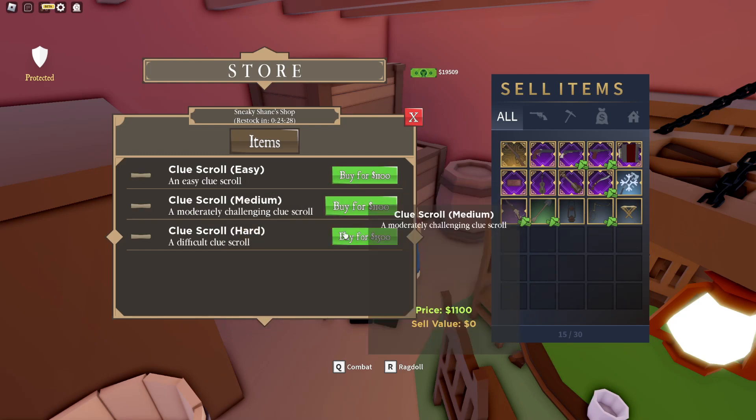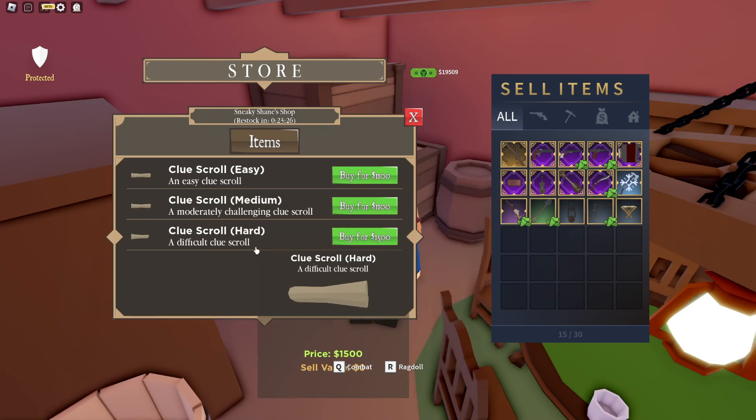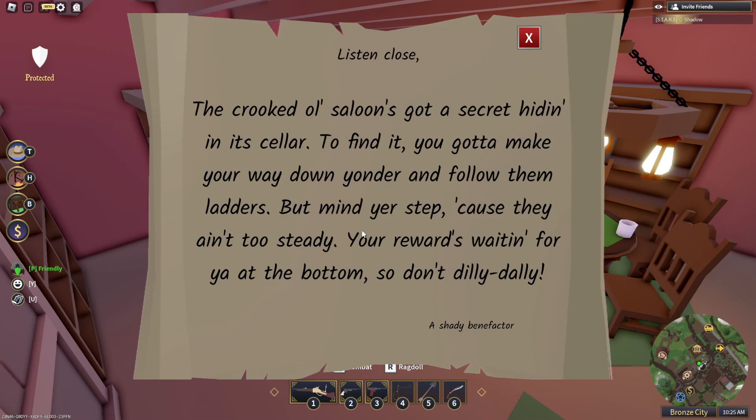I'm going to buy the easy one. There is an easy, medium, and hard difficulty. Once you buy a treasure map, you want to read it and find out the location — it's a riddle. Find the location and then follow the directions. It depends on how hard it is depending on which map you bought.